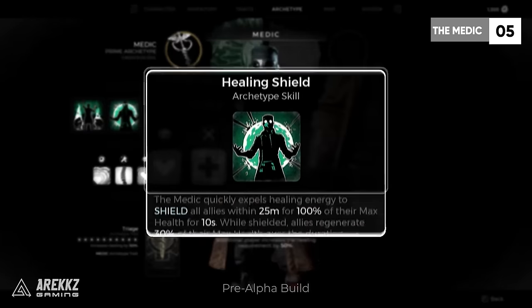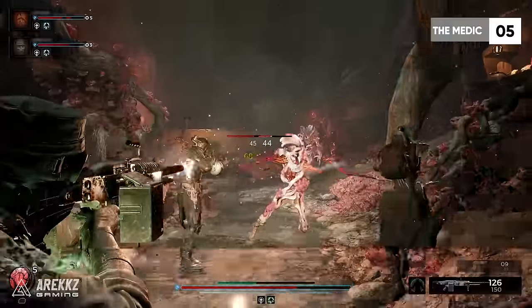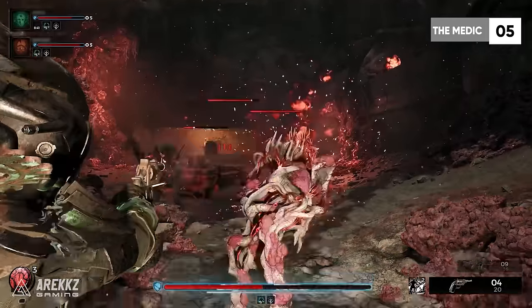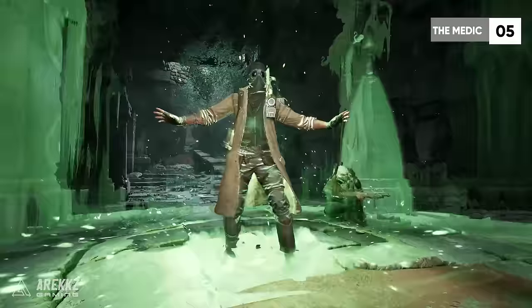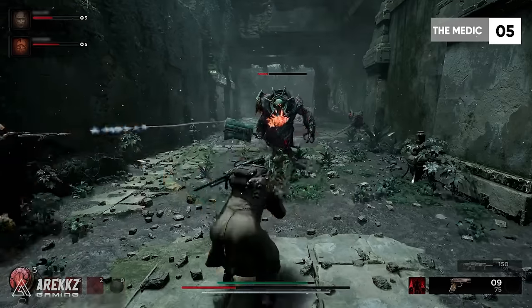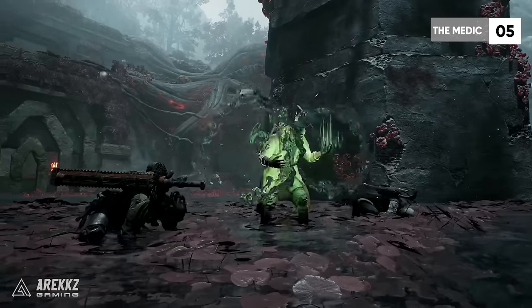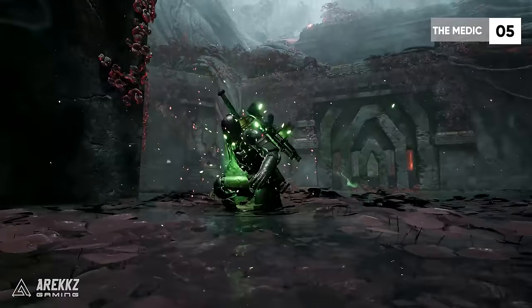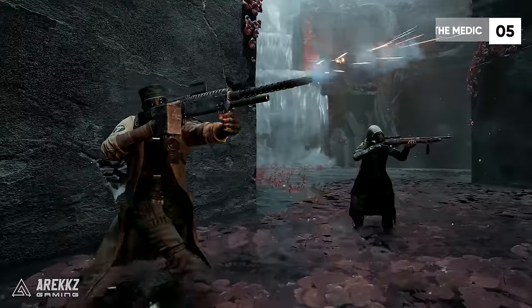You also have Healing Shield, which grants a protective shield to your allies and heals them over time — great for situations where a player is in danger and on low health. And then there's Redemption, a chargeable skill that not only revives teammates but also gives them a heal over time, getting them right back into the fight. So if you want to make sure your team is ready for any situation, the Medic is the pick, as healing skills are definitely needed.